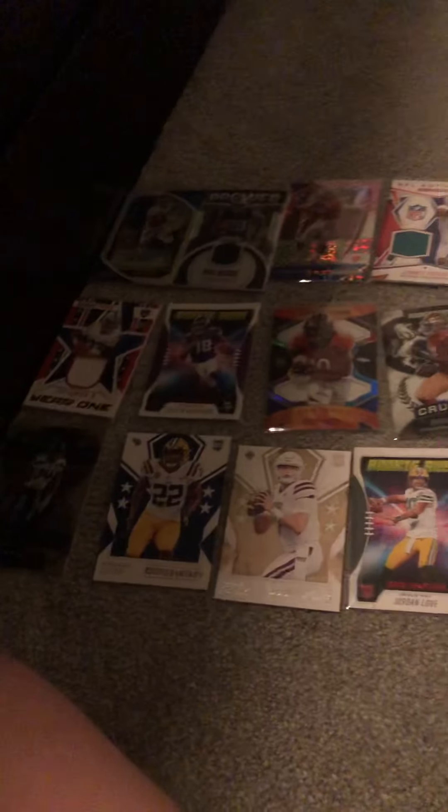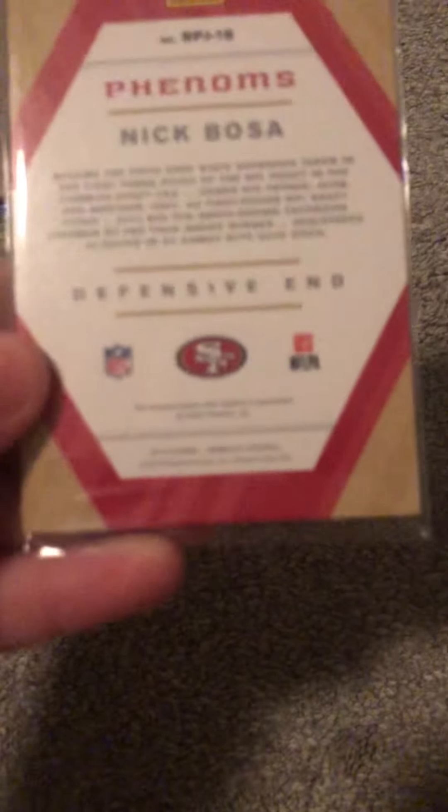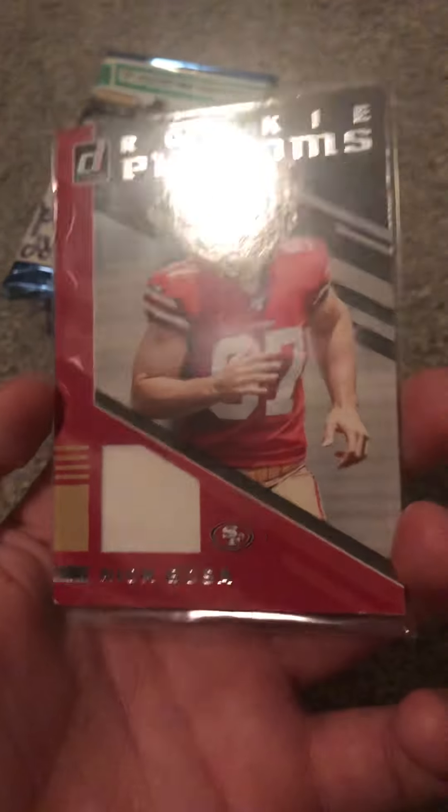Okay, put that over there. We've got 12 cards so far, five hits. This next one feels like a jersey card — Nick Bosa Phenoms. This is a rookie Nick Bosa jersey card — Focus. Wow — Rookie Phenoms Nick Bosa! Let's go! That is a sick card.